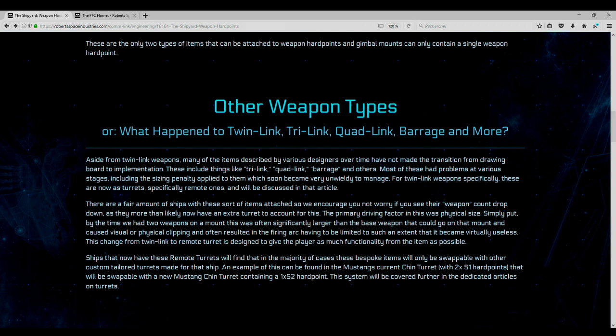Vous avez peut-être eu un vaisseau avec des armes doubles, triples ou quadruples et d'un coup votre nombre d'armement a diminué. Surtout, ne vous inquiétez pas. Tout a été revu, recorrigé. Si le nombre d'armements a baissé, la taille aura peut-être augmenté. Votre armement n'aura pas baissé, vous n'aurez pas perdu en puissance de feu. C'est juste que ça a été modifié pour rentrer dans le nouveau système.